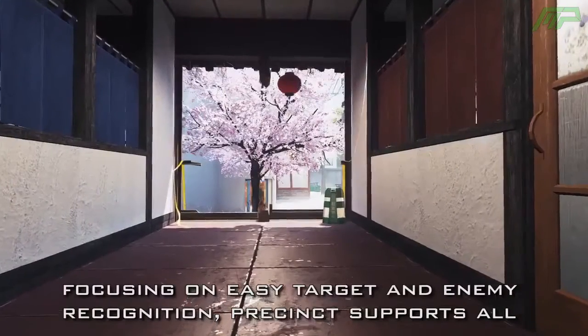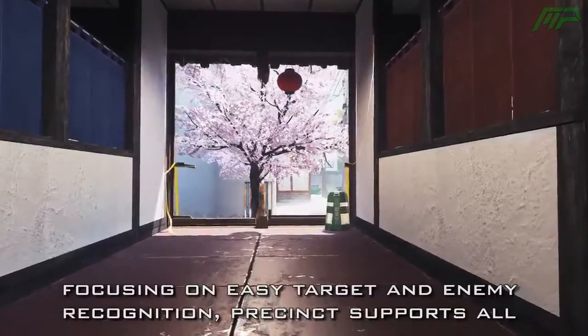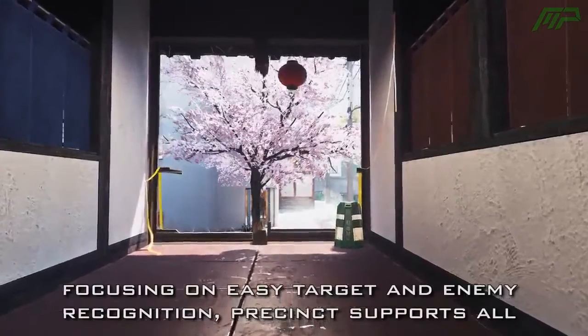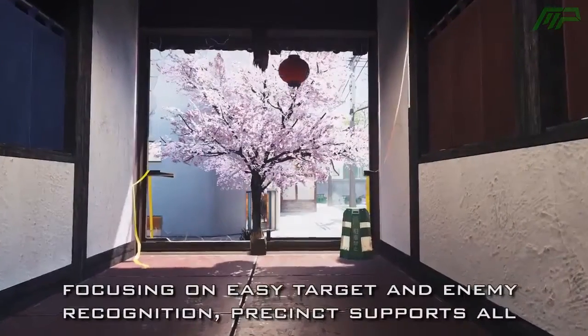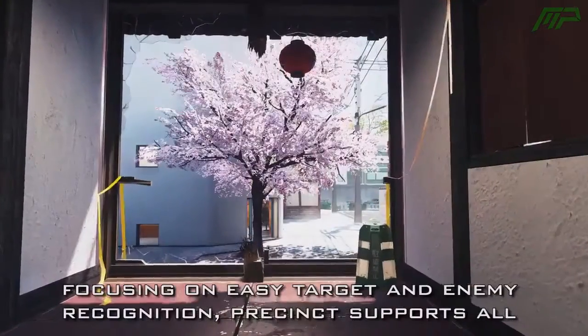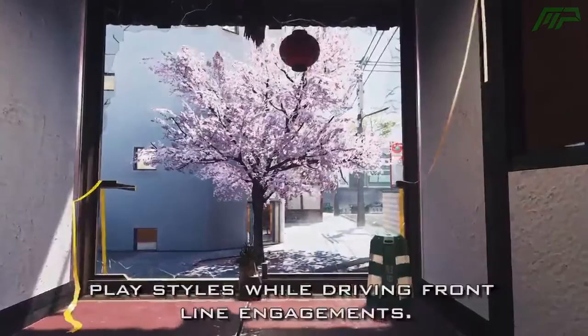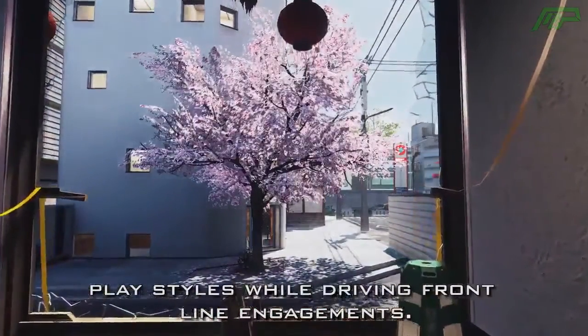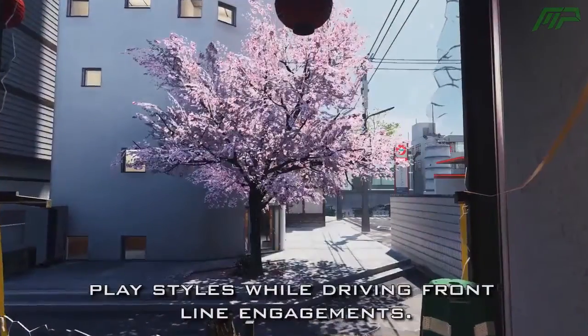As for the design, I would say this is one of the better looking maps in Infinite Warfare — probably not as cool as Frost, because that's based on a different planet and the colors on that map look absolutely awesome. But the design of Precinct looks really cool as well. I really like the idea of fighting within a city and having all these areas you can boost jump onto. I reckon this will actually be a really cool map to play in multiplayer and I can't wait to give it a try.